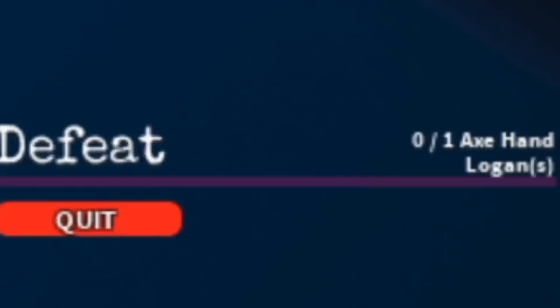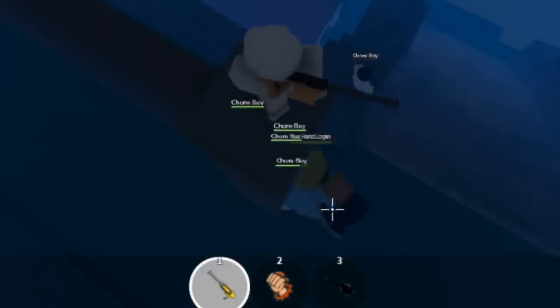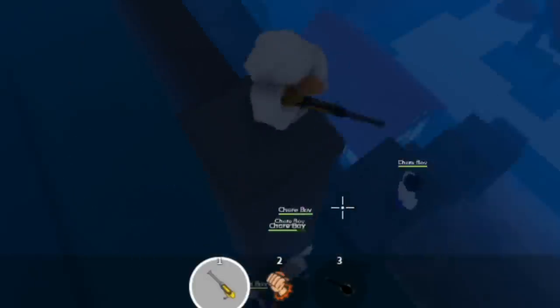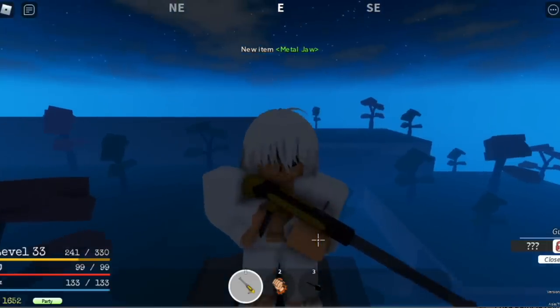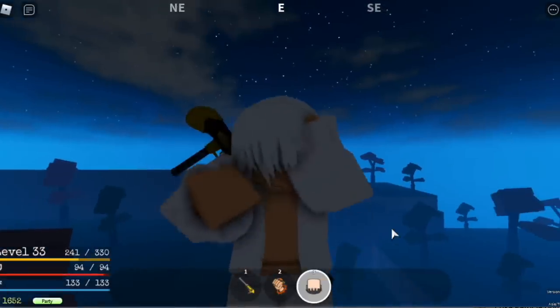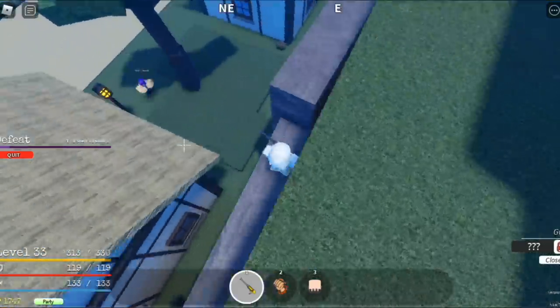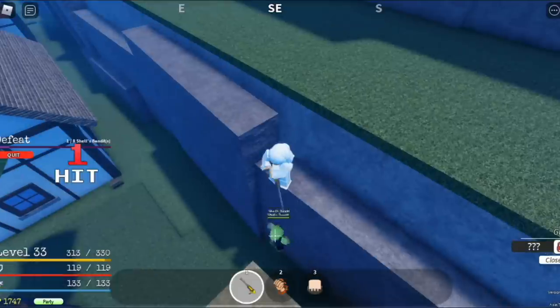After level 30, we'll be facing the mini boss Axe Hand. It's really easy — see, I'm on top of something really high. You just need to climb this area. We got the metal jaw drop! If it's too hard, you can still level up with the shell bandits by staying in this area and taking no damage.